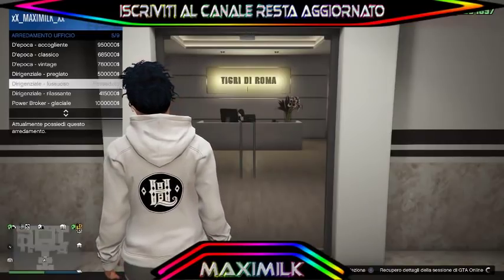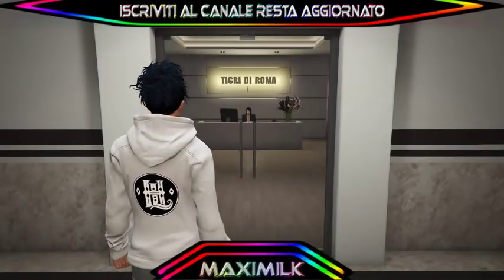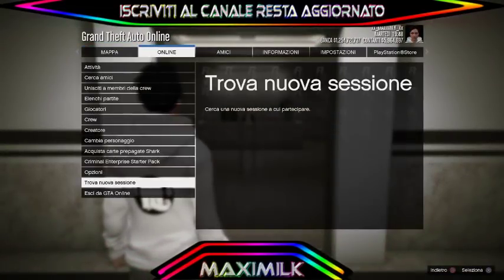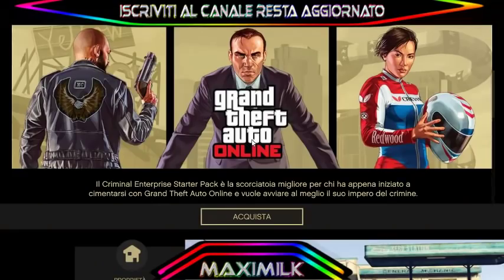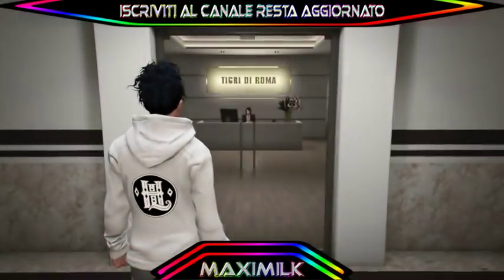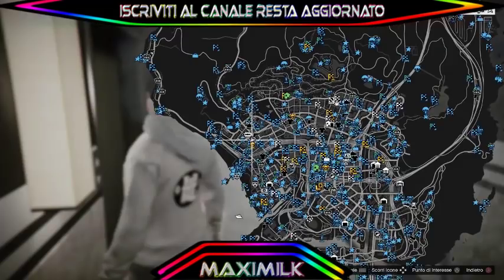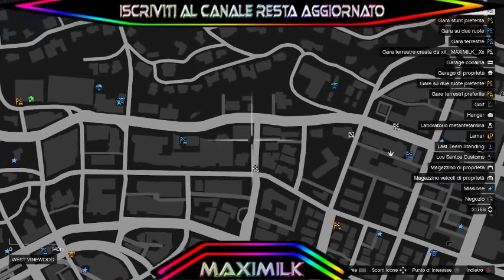Come vedete, qui in basso a destra c'è il caricamento. Accettiamo il primo messaggio e cancelliamo il secondo con cerchio. Dovete permanere in questa schermata per 4-5 secondi. Quando tornerete, dopo aver cancellato il messaggio, sarete frizzati e senza radar. Andate in 'Criminal Enterprise Starter Pack' e tornate indietro: sarete in grado di muovervi. A questo punto dobbiamo teletrasportarci vicino al nightclub.